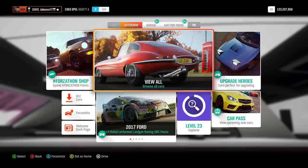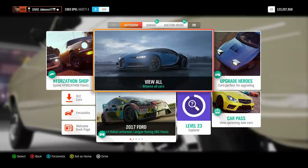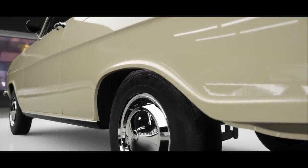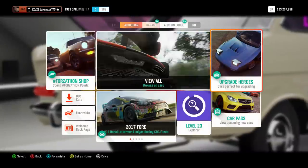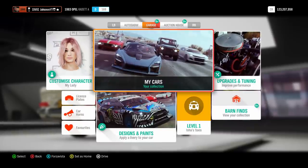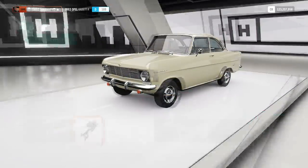We're also getting a new feature called Seasonal Playground Games. Currently, if you want to play Playground Games, you have to be in a convoy or online adventure. Now you can go straight to a Playground Games and it will matchmake you with random people in the community. So if you want a quick game of King or Infection, it'll match you with random people and you can have a blast.